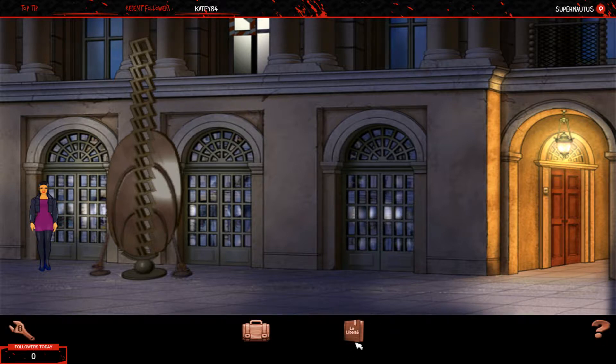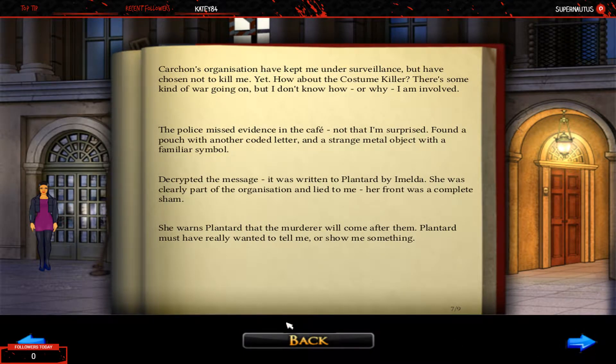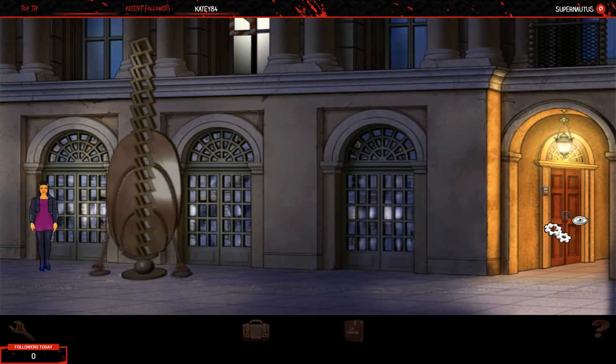One of the additions to the director's cut is a journal that gives details about the story from the perspective of whichever character we're playing as. We don't know what's going on yet, but we will shortly. "Allons-y." Come on Nico - you can move faster than that.